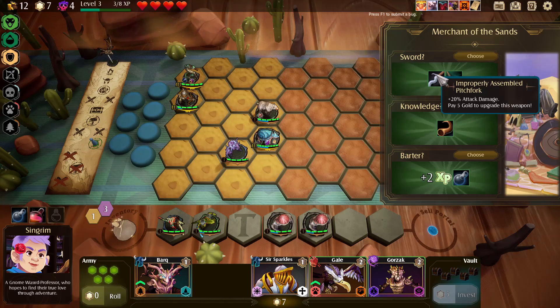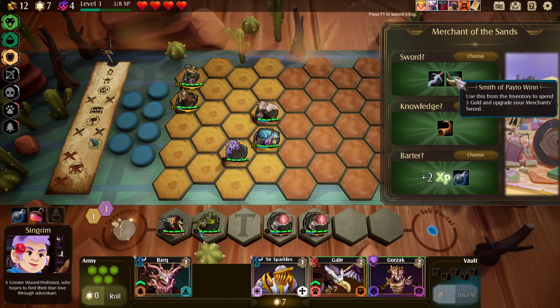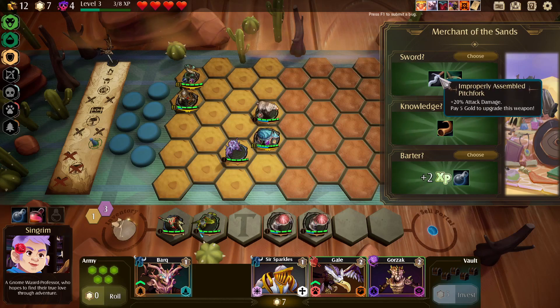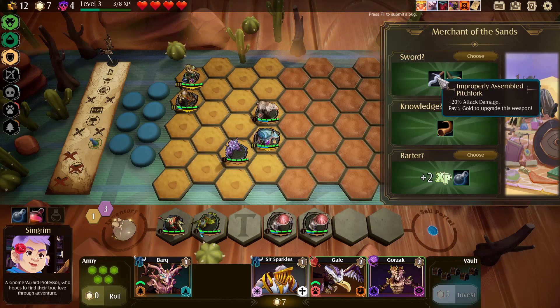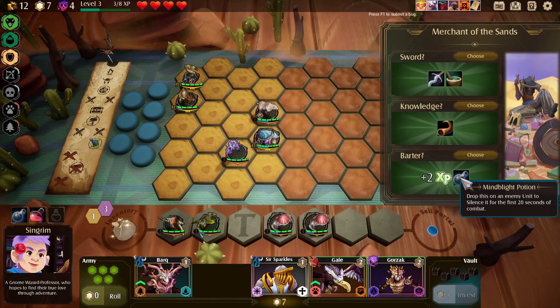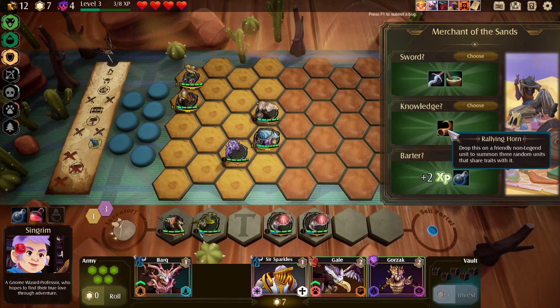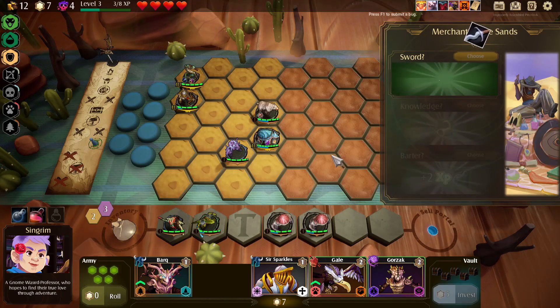This is the thing I was talking about that I got before — it's a sword, but you can spend five gold to upgrade it, and then five gold to upgrade it again. It doesn't just get more attack damage; it gets special effects. We already have one of these mind blight potions and a rallying horn, so I think I'll just go with this.